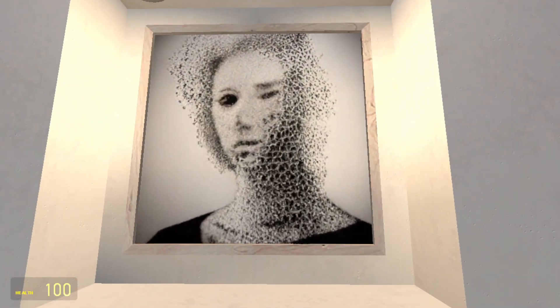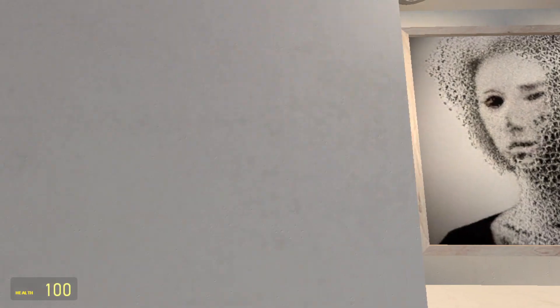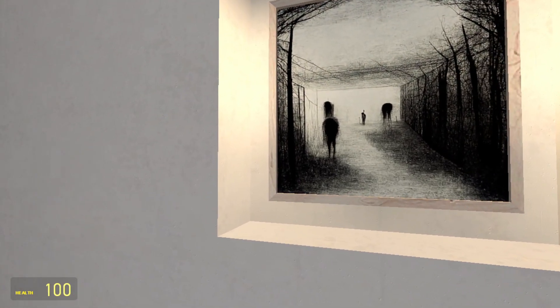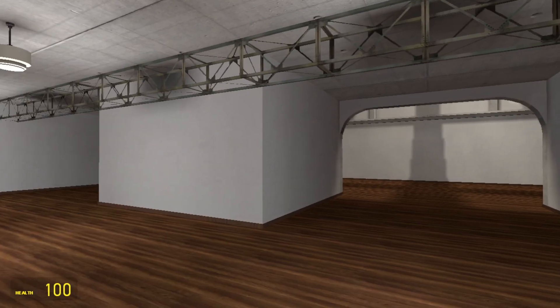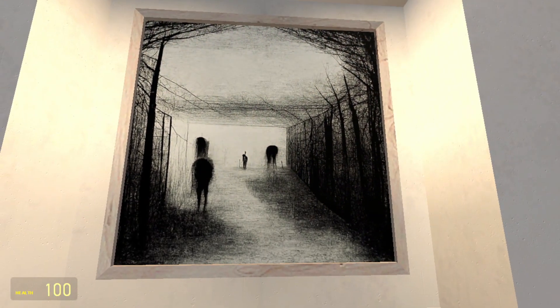This looks like it's going to trigger someone's trypophobia, which I don't think is a real thing - I think people just get itchy looking at gross stuff like that. These little things around me look like something from Half-Life 2 - I forgot the name of them but they're one of the enemies. In this map they're like shadow figures.